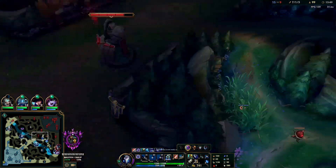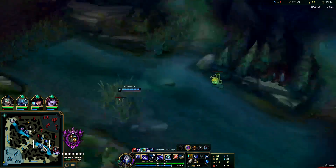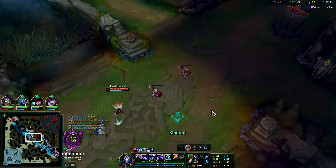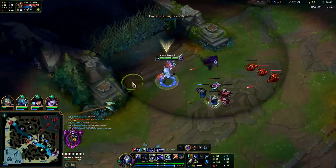I'll Q hop over the wall. That Ashe is going to die again. I'm not even going to mark him - I'll just leave it on Eve.